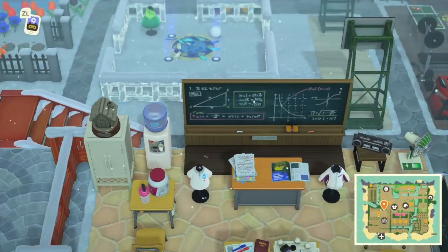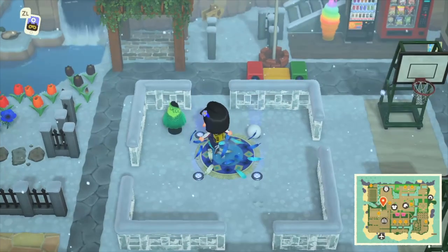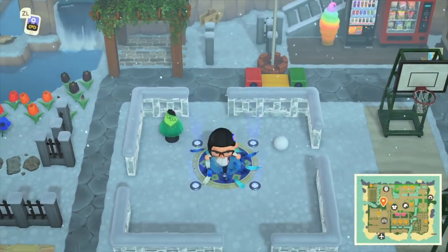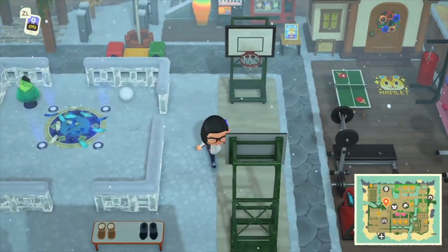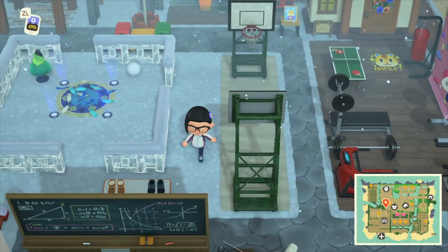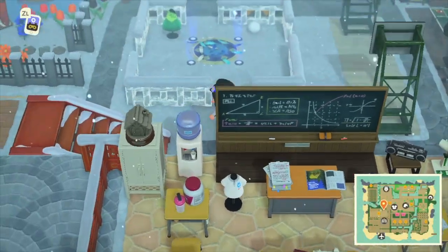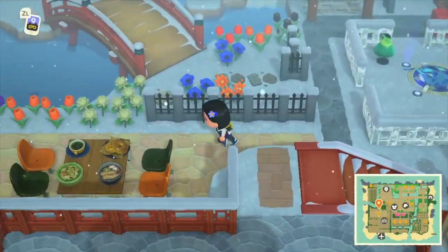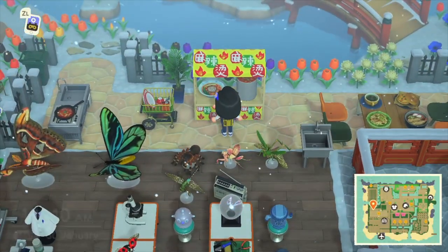Let's leave the classroom and arrive at the playground. In winter, schools in my region always turn the playground into a skating rink, and our PE classes became skating classes. I put a shoe rack here so that students can change into skating shoes. On the other side there is a basketball ground, a gym, and a ping pong table — I used to take table tennis classes in high school. Heading to the left, we arrive at the cafeteria; I used to like the spicy noodle soup there, so I put a spicy noodle soup booth here.